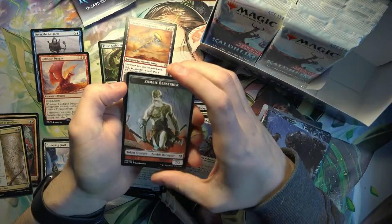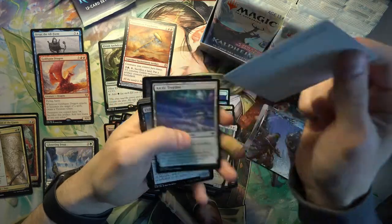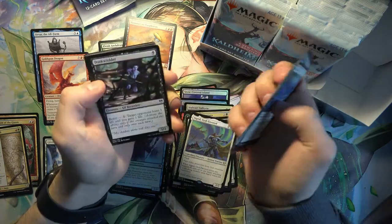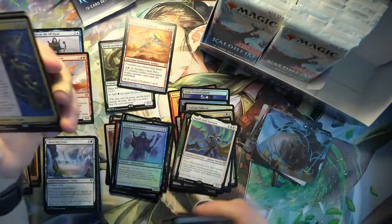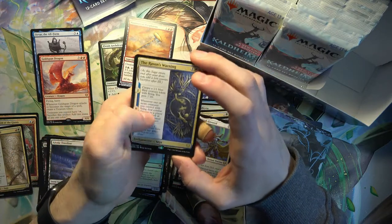It's the last pack in the first column. Raven's Warning - another rare Saga, cool art. And it's kind of like Fae of Wishes with the second trigger.